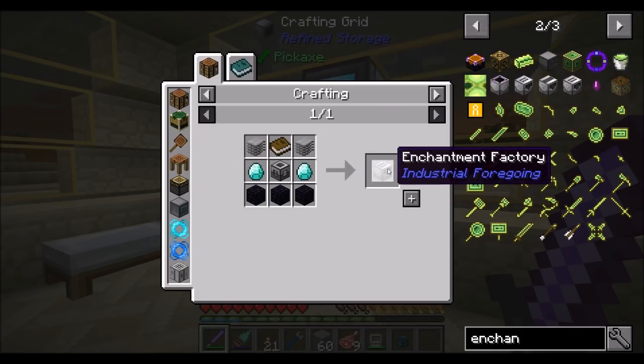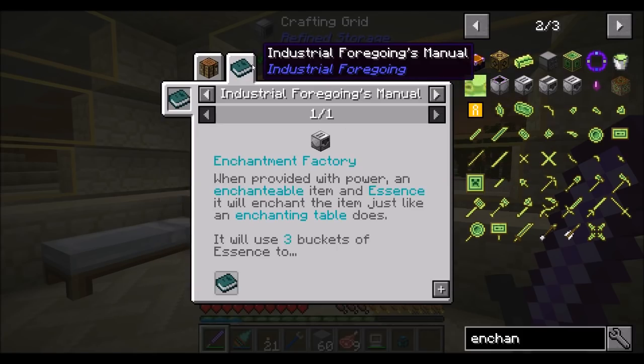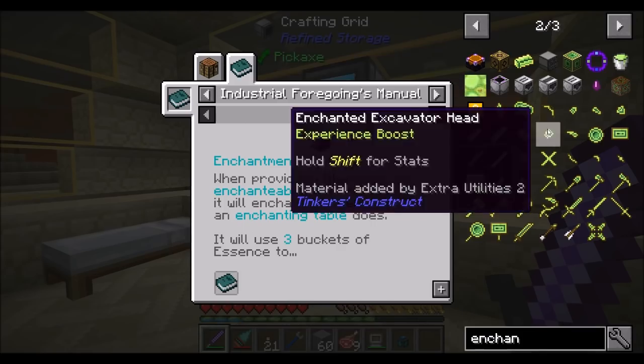Or you can get the enchantment factory, which basically acts like an enchanting table but uses essence instead of experience.